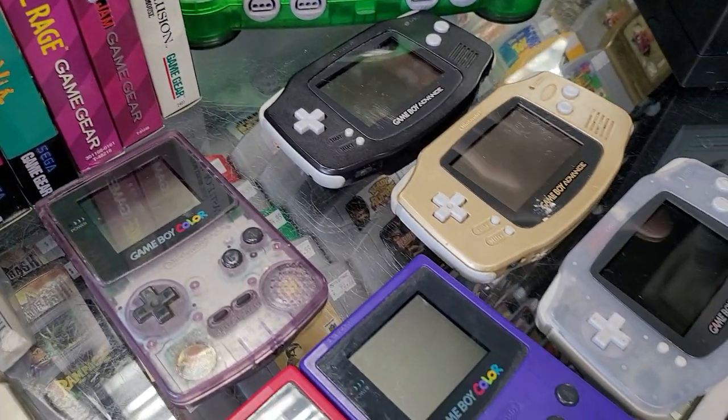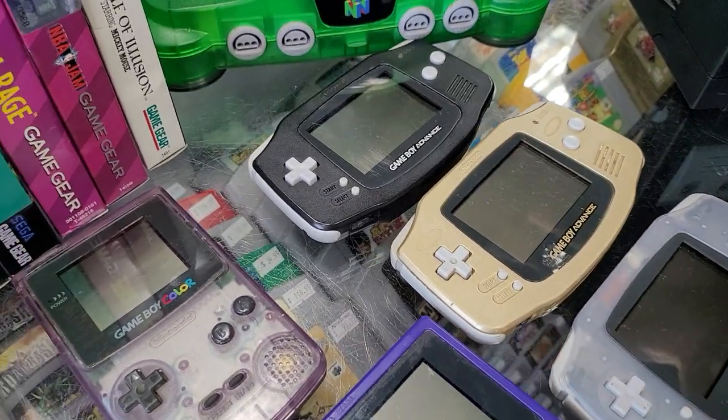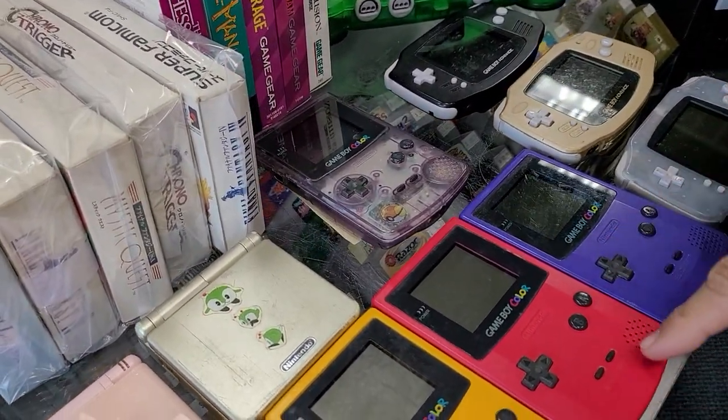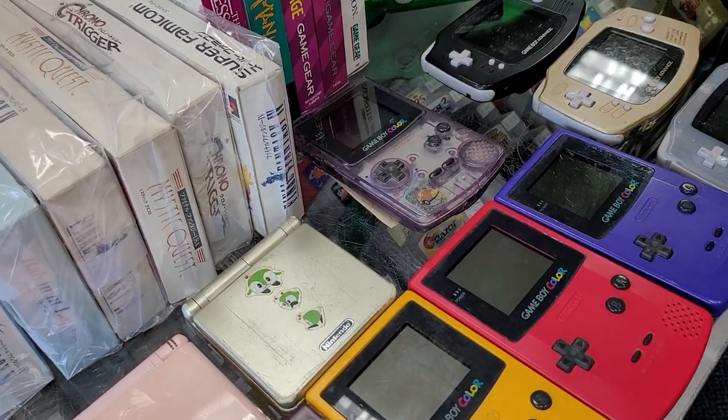Got a couple of Game Boy Advance in here — nice! We've got clear, gold, black. We're going to get those nice and cleaned up for you. Got some Game Boy Colors — end colors: yellow, magenta, looks like indigo, and some clear on that.